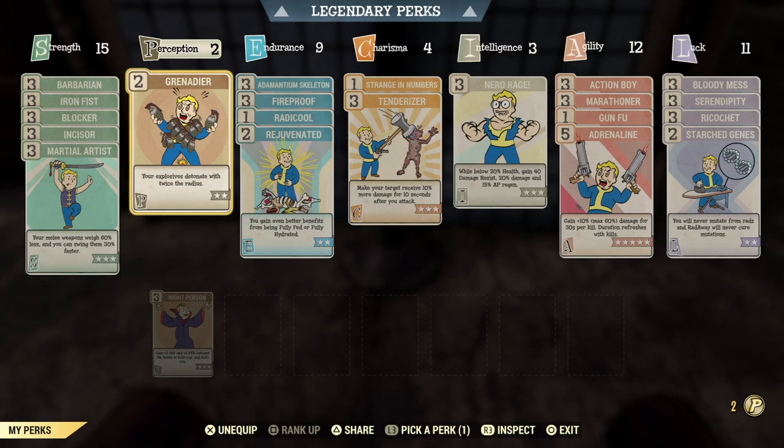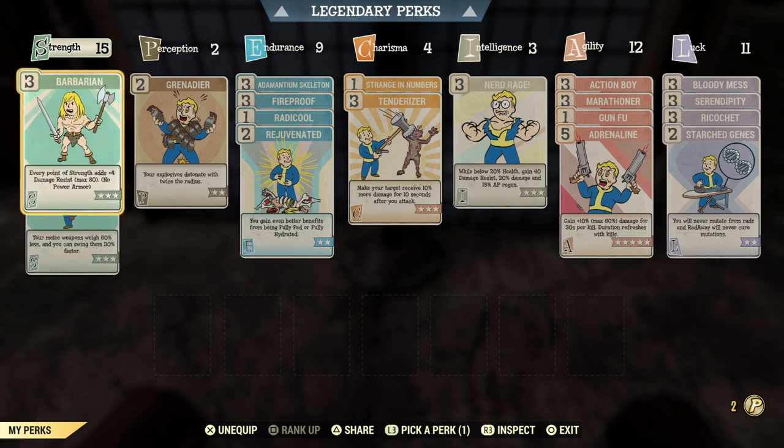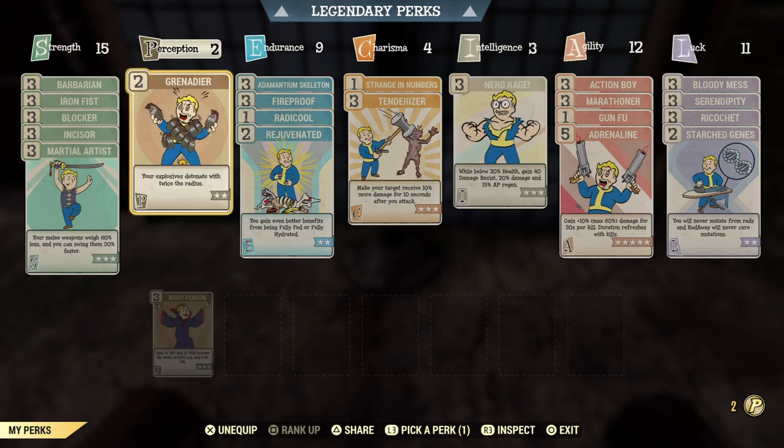Now let's see the build. Pretty standard strength perks with Incisor, Martial Artist, Blocker, Iron Fist, and Barbarian. In Perception I do have Grenadier, because it makes my legendary perks and mutations much more efficient. If you didn't know, Grenadier works with the legendary explosive perks and also with mutations like Electrical Charge and Unstoppable Isotope.